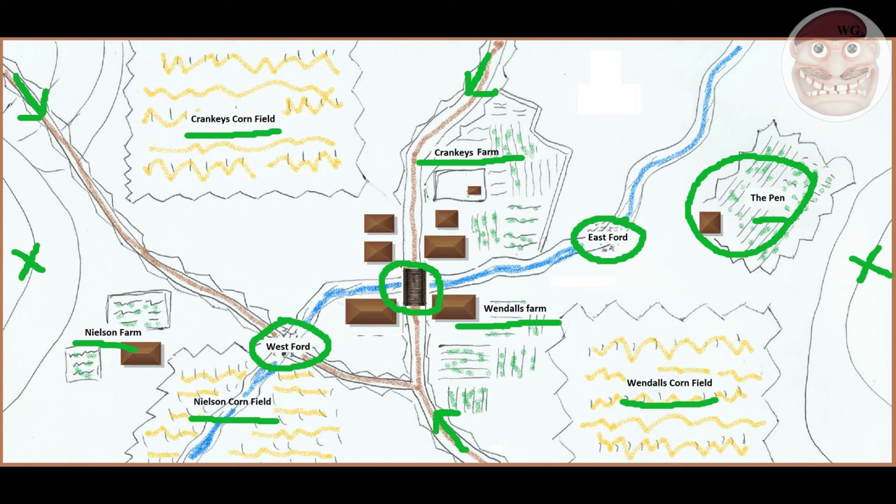That was the concept. Each of those areas was worth points. I knew what the points were but the players didn't — it would also be decided on the general overall feel of who'd won the battle, which was down to me as adjudicator. The pen was worth three points; each of the hills was only worth one point because they weren't that strategically important. Each of the farms was worth two points, the bridge was worth two points, each of the fords was worth two points, and the big cornfields at the back were worth one point each. Those were a rough guide to see who had actually won.